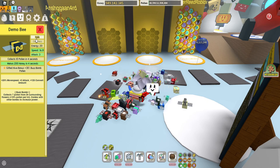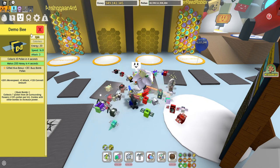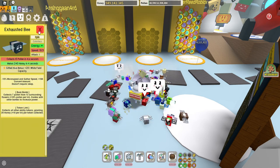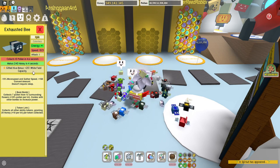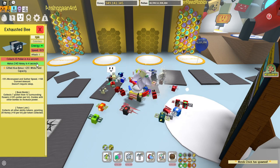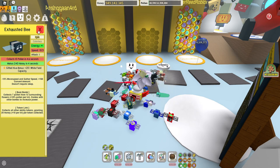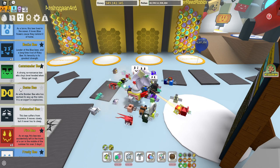The demo bee you don't need at all - I don't think it's good unless you want a bomb hive. For mid-game, I would not recommend it. The exhaustive bee is actually really good. If you have the exhaustive bee gifted, you should keep it due to the 20% white field capacity - it's very hard to boost white fields otherwise. Currently I replaced it because I had too many buzz bombs, but it's a pretty good bee if you want a mixed hive.